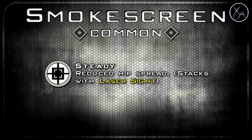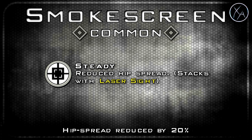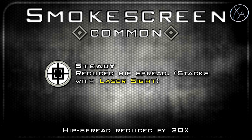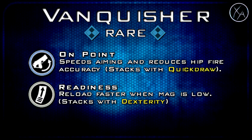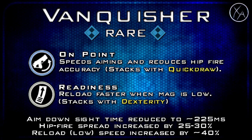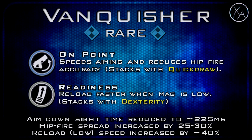Now that we've covered the base stats for the Atlas, let's get into the variants. We'll kick it off with the common variant called the Smokescreen. The Smokescreen just gives you Steady, which gives you a 20% reduction to your hipfire spread, so it's pretty much identical to the base but with slightly better hip spread. As for the rare variant, this one is called the Vanquisher. It gives you On-Point, which speeds up your aiming but comes at a cost of reduced hipfire accuracy, and we also get Readiness, which allows you to reload faster when your magazine is low. It's a great variant with a couple of useful perks, but just make sure you don't hipfire at all with this because it's got one of the worst hipfire spreads in the entire game.